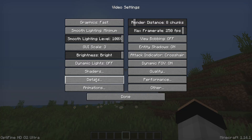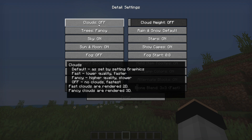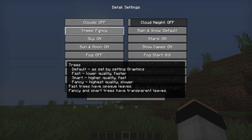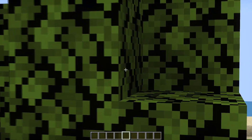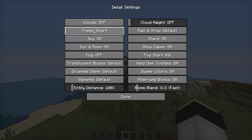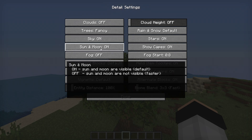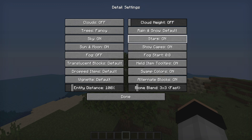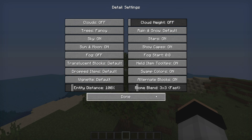The Details tab is really important. If you set graphics to Fast, most things here default to Fast as well. Keep your mouse over each option to see the tooltip indicating faster or slower. I like to turn clouds off — that's the fastest setting. For trees, I prefer Fancy so I can see through them; Fast trees you can't see through. For low-end PCs, definitely use Fast for trees. You can also turn off sky, sun and moon, and fog for more speed.